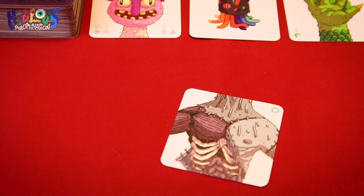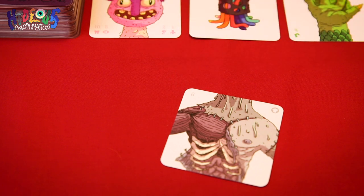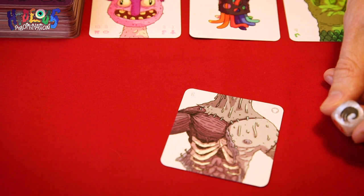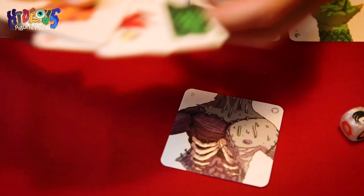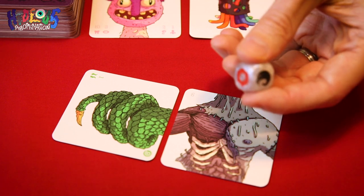To determine who goes first, players look at the top left corner of their torso tile. The player with the highest number printed here is the first player. On their turn, each player simply rolls and resolves the die and then plays a tile from their hand onto any abomination. Note that on the first turn of the game, players simply draw instead of rolling and then play a tile as normal. Now that we know the turn order, let's look at all the possibilities on the die.